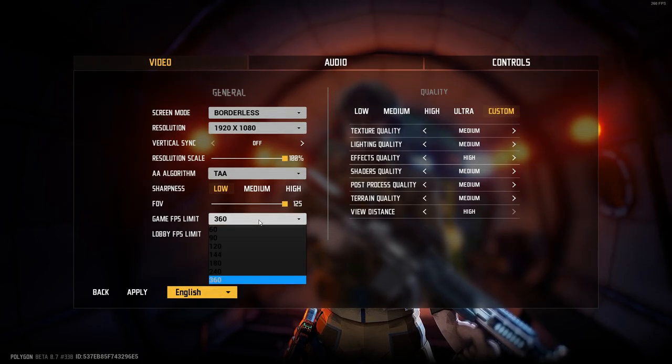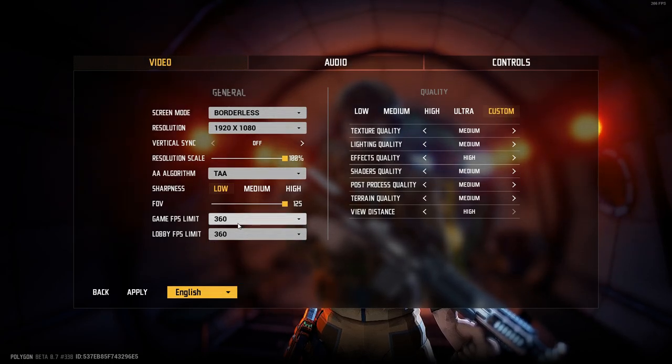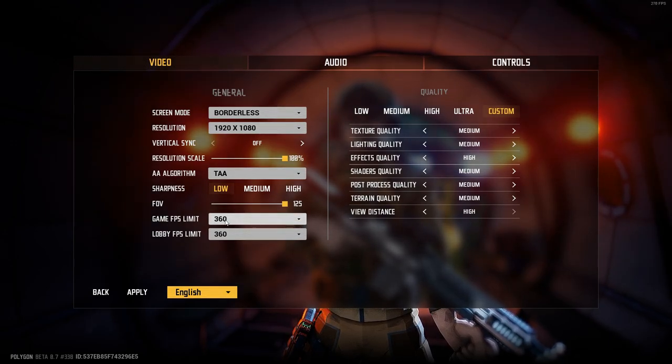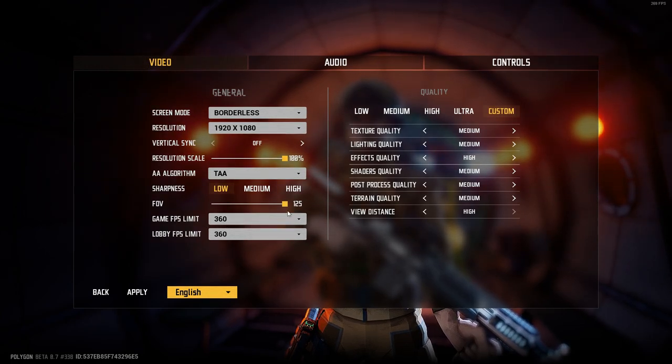A lot of people have issues with FPS if they run this high. You could have it on unlimited before, but I think a patch fixed it - it would make your game crash when you joined lobbies. 360 works for me and I haven't noticed anything special.